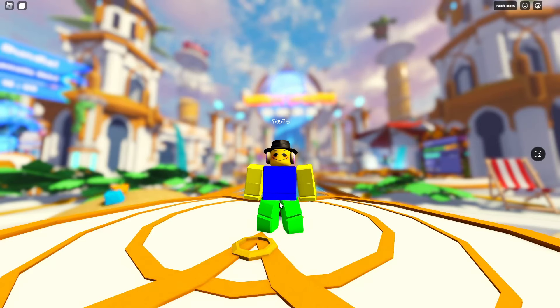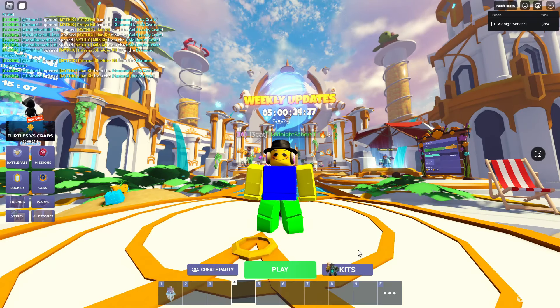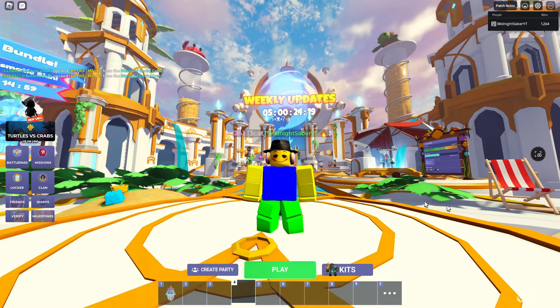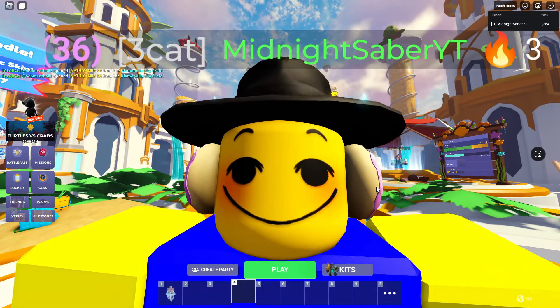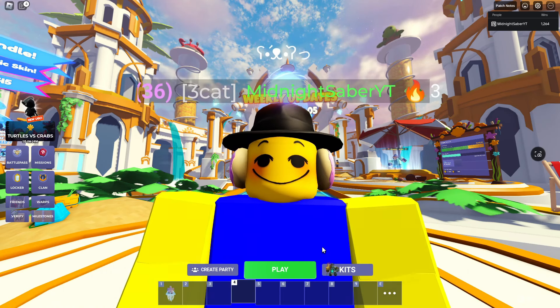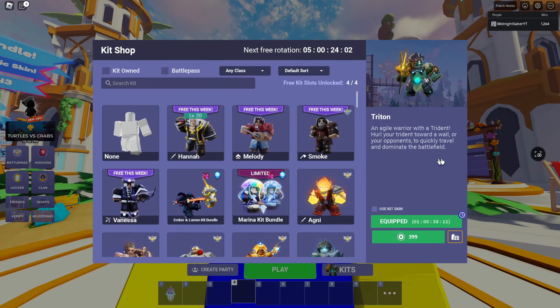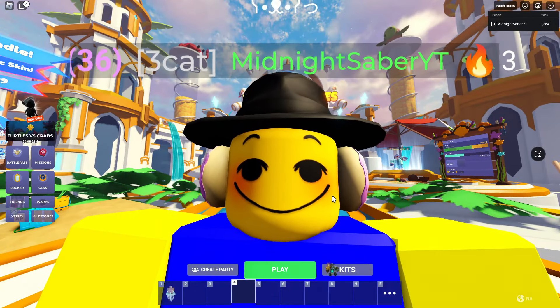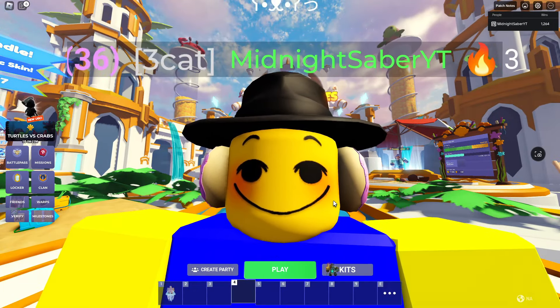All right boys, in today's video we are going to be trying out the new Trident kit — an agile warrior with a trident and a hurl. You're trying to throw the trident at your opponents to quickly travel and dominate the battlefield. From what I've heard, this kit is very OP — basically a movement, attack, and escape-type kit. We are just going to be playing a few games and seeing how we do.